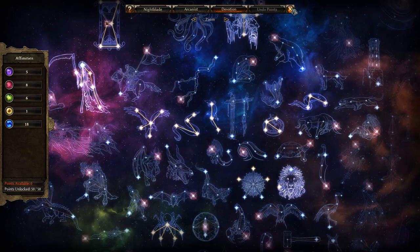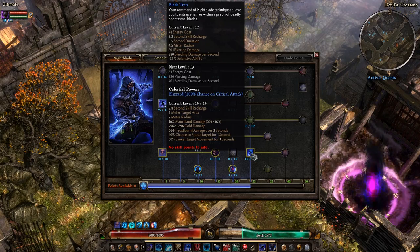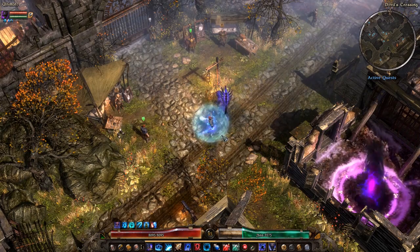Against bosses I will note that the entrapment doesn't really work. However, it still hits, which means you're still reducing defensive ability, which means you're hitting bosses harder.